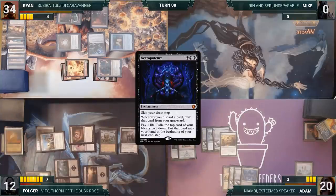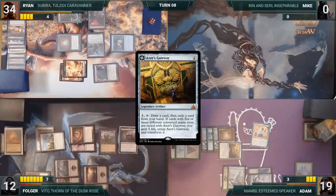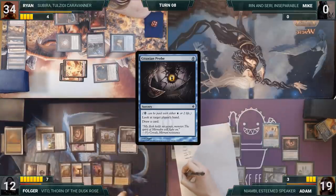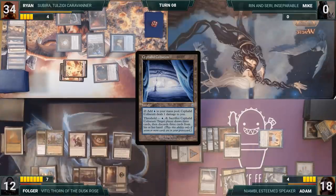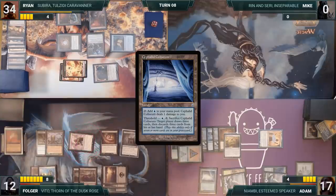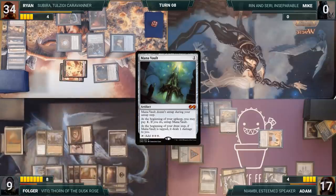At the end of Ryan's turn, Adam flashes in Nyambi, Esteemed Speaker, then activates Azor's Gateway — Immolation Shaman triggers and Adam takes one. He draws and exiles a Mox Diamond. During his turn, Adam pays for Nyambi through Tabernacle, casts Gitaxian Probe targeting Folger, looks at Folger's hand, and draws. He activates Nyambi discarding Geier Reach Sanitarium — Immolation Shaman triggers for one — then draws two cards. He plays Cephalid Coliseum and passes. During Folger's upkeep, he pays for creatures through Tabernacle and skips draw due to Necropotence. He attacks Adam with Mindblade Render — draws and loses one life — plays Cabal Coffers, casts Mana Vault, pays two life into Necropotence exiling two more cards, then at end step puts them into hand. Folger passes.